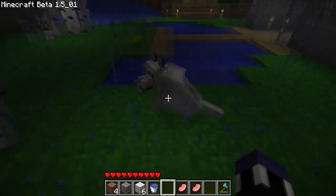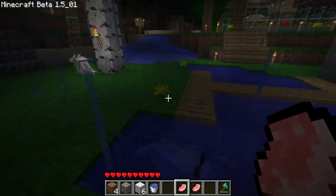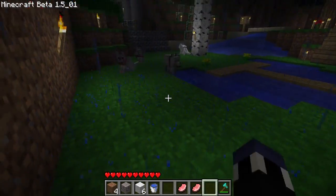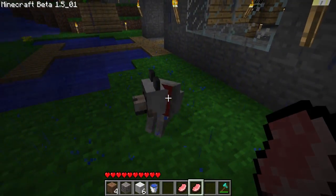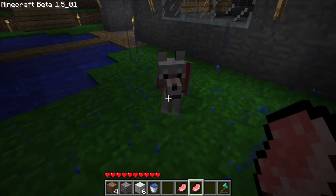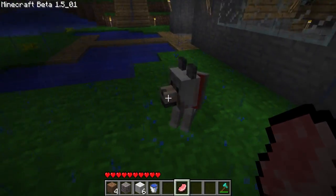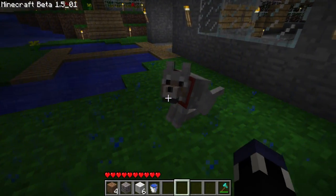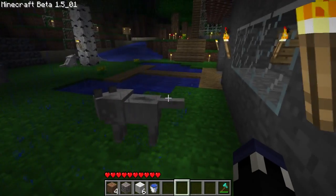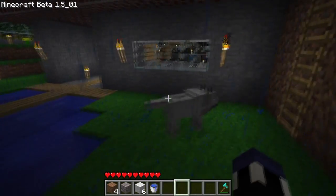If you right-click on him near his mouth area, it will actually heal him. Now I got him sitting down, and you just get him to look at you and right-click on his mouth area, and you will not actually eat it but the wolf will. Let's do one more just for good measure. There we go — and now you see his tail is actually quite up. It's more up than it is down, meaning he's in a more positive state.